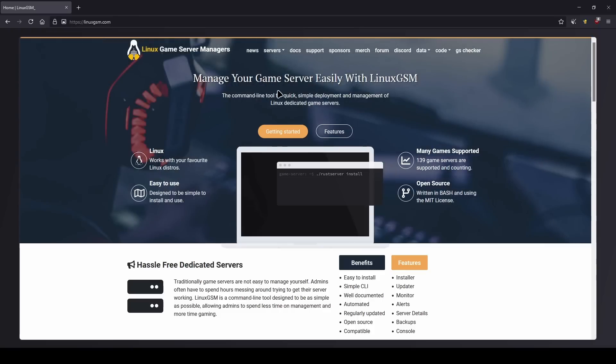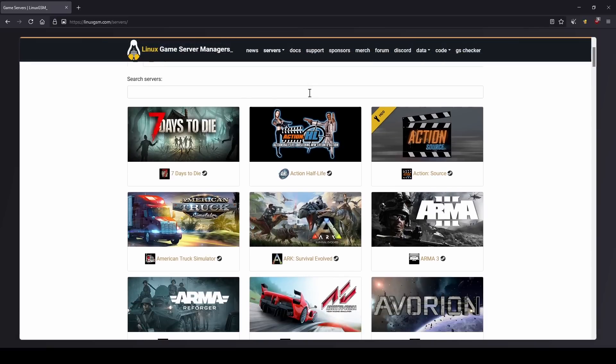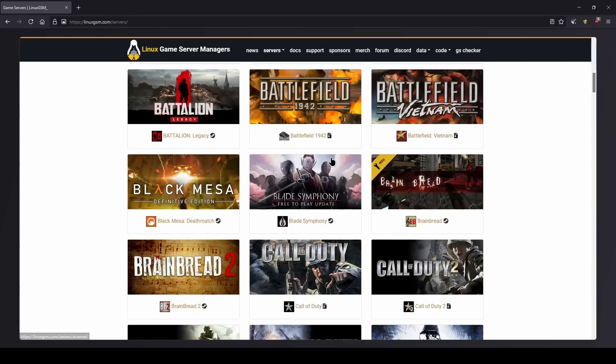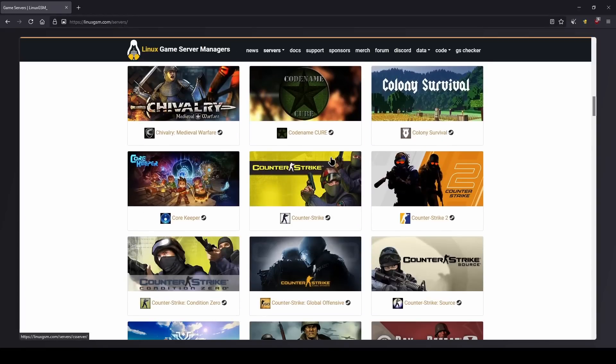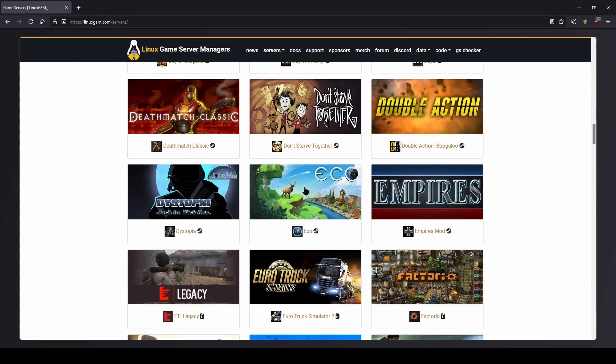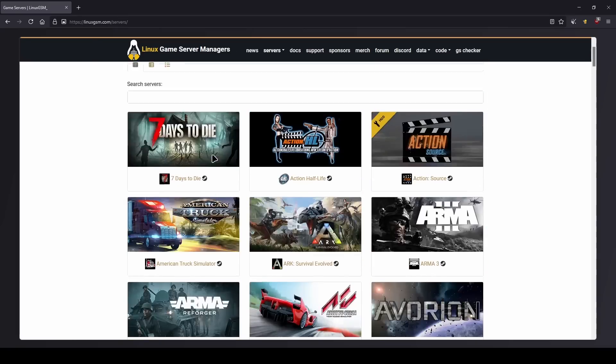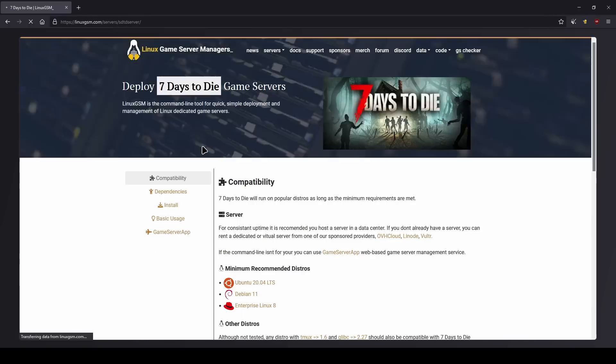It's quite simple. We're going to click on Servers, then click on Game Servers. They do offer Docker but we're not going to go over that in this video. We're just going to pick a random server — we'll do Seven Days to Die. Pretty much any server you select is going to be essentially the same exact setup no matter which one you choose, but for this video we will be doing Seven Days to Die.